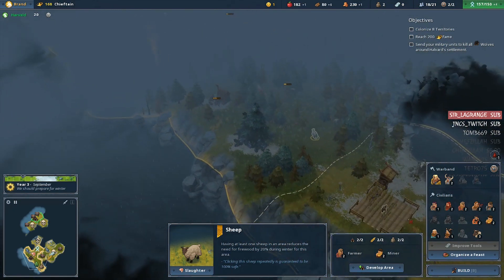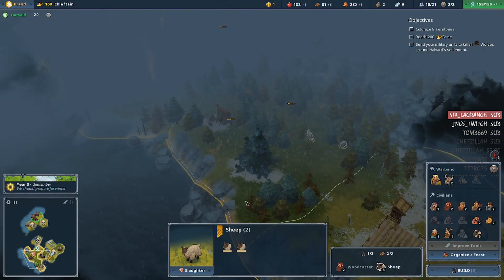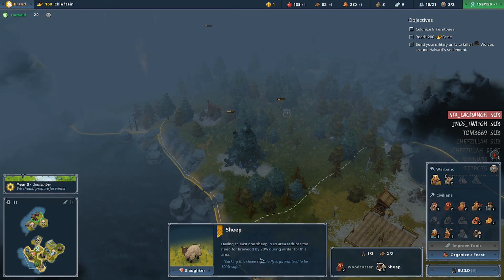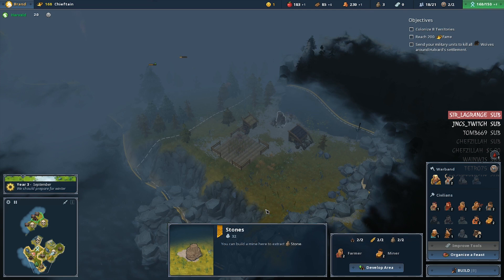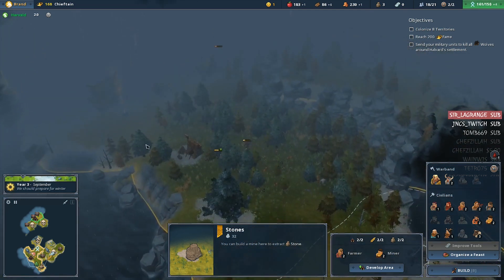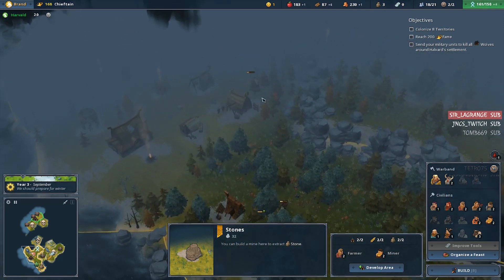And that will reduce the wood requirements during the winter by 20%. 80 food if we slaughter them, so 240 if we slaughter the molds.